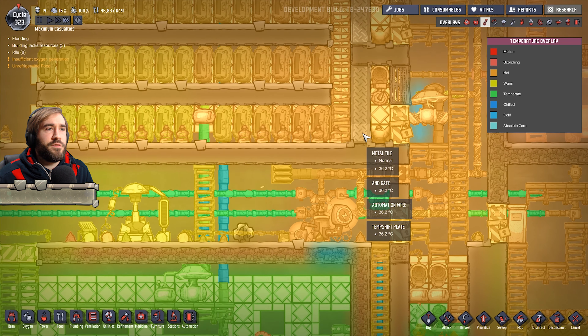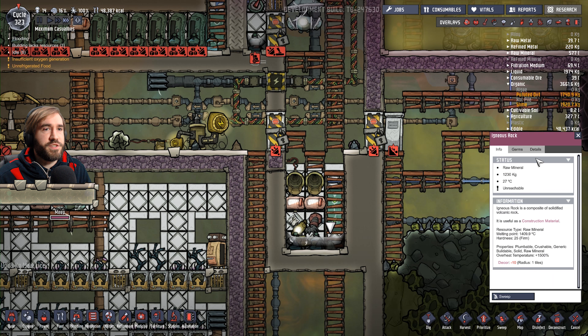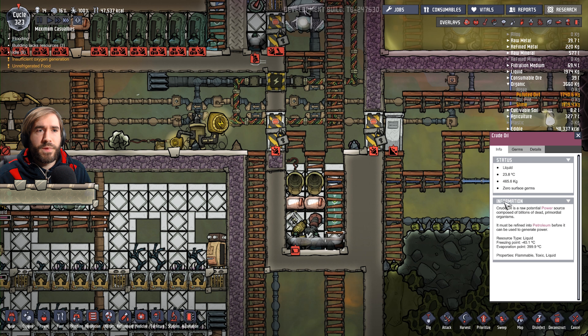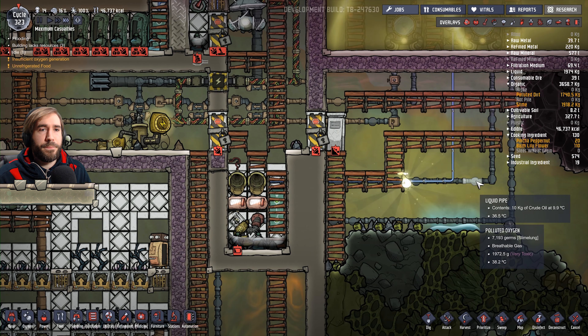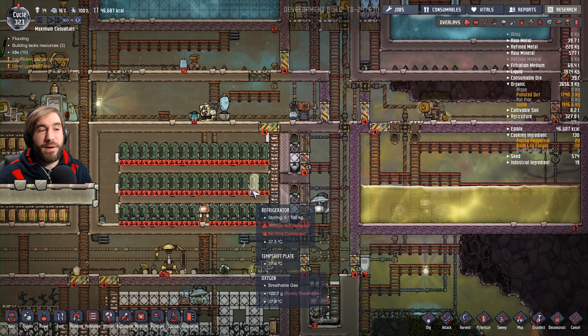So 36 degrees. And as soon as this oil gets cooled down - which actually is already quite cool. The freezing point is minus 40. Crude oil details - minus 40 is the freezing point. It's down to 9 degrees already. So we need to get to like minus 20, preferably. I'd be happy with that.